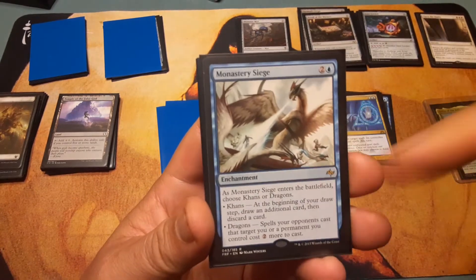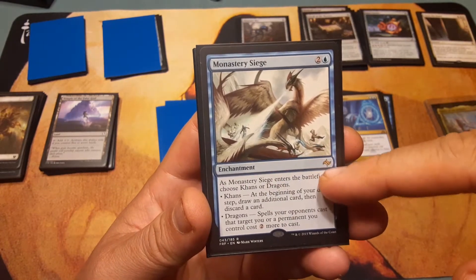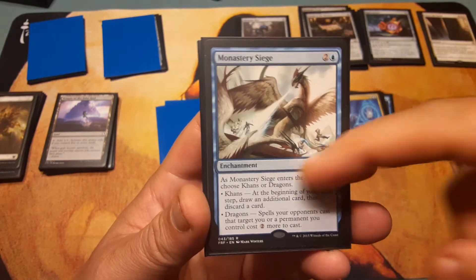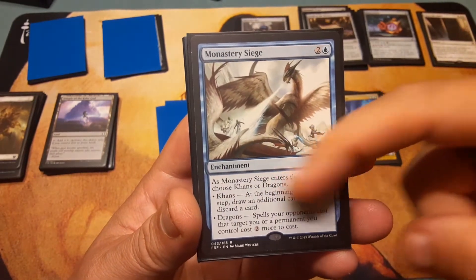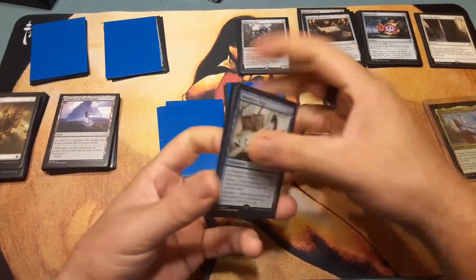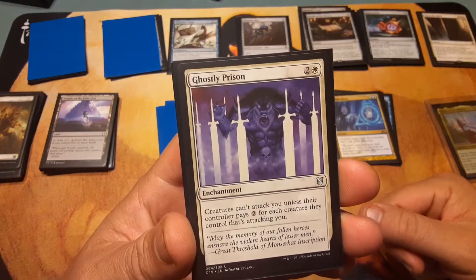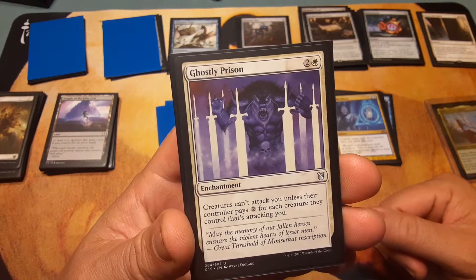Enchantments: Monastery Siege did a lot of damage to me the other day. You choose Khans or Dragons. If you choose Khans, at the beginning of your draw step draw an additional card then discard a card. If you choose Dragons, spells opponents cast that target you or permanents you control cost two more to cast — making it harder for people to interact with your stuff.